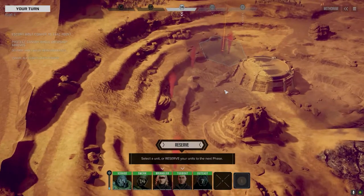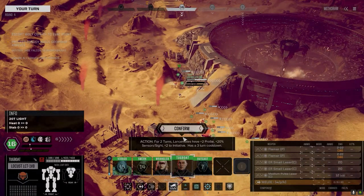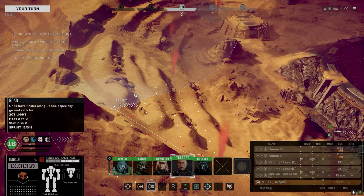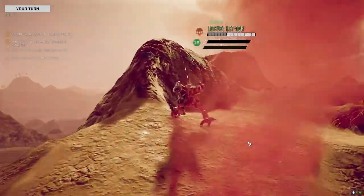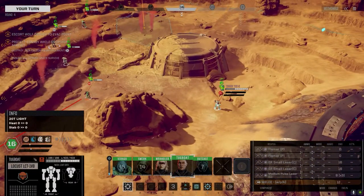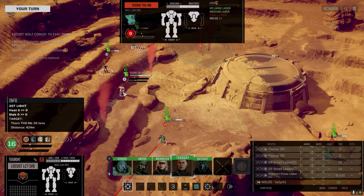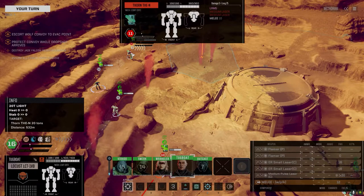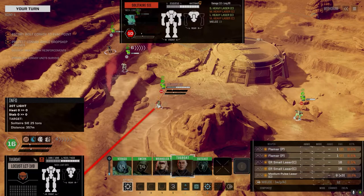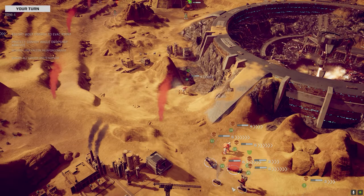All right, let's do this. Oh - I forgot to mention I pulled the MASC off the Wavering and added more heat sinks, because we weren't getting much speed benefit but were suffering from heat problems. I was running into issues with it, so I just took it off. Let's get everyone in position. With the Beagle probe going, we can see them now: Thorns, a Solitaire, another Thorn, an OsScout, and another Thorn.